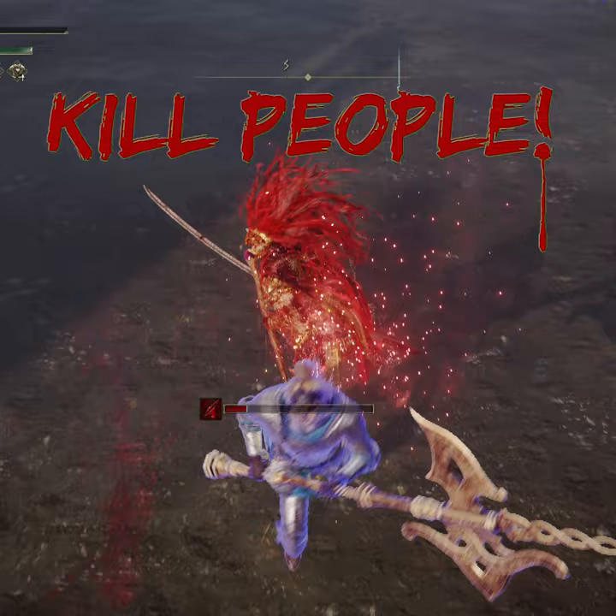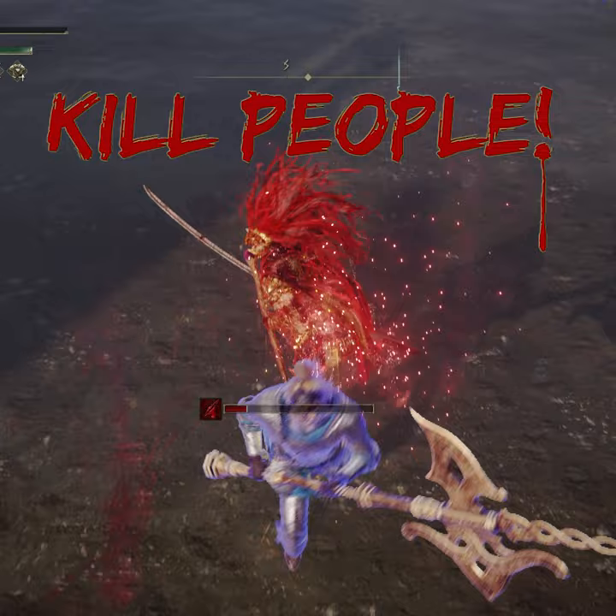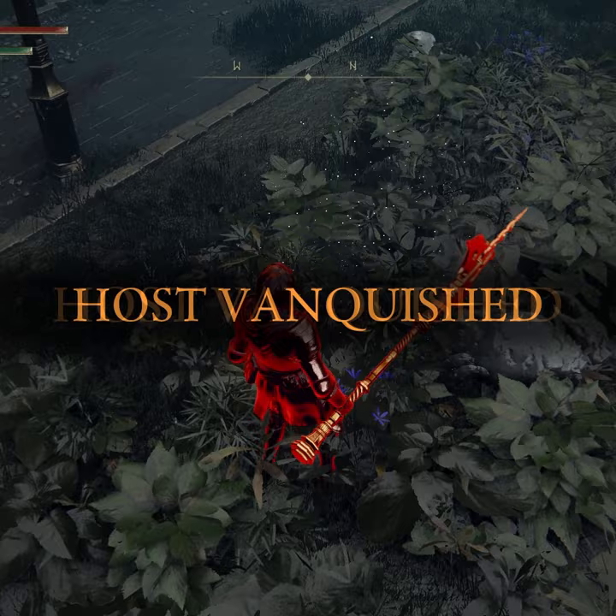Option 3: kill people. You can do this as a hostile summon or as a hunter. Both will give you that sweet, sweet arc. Bonus: you get to dance in the blood of your fallen enemies.